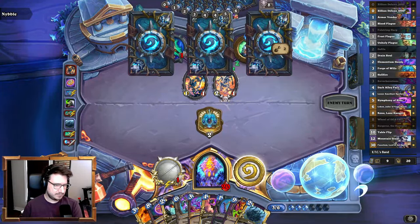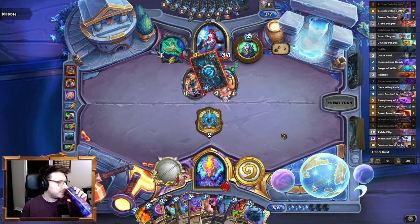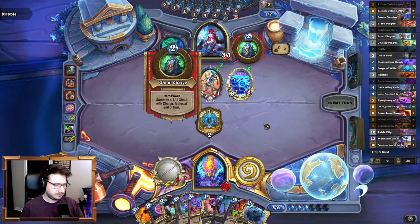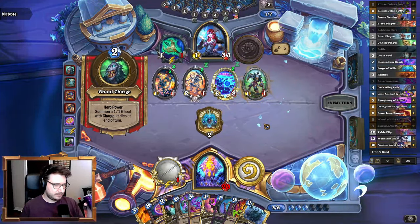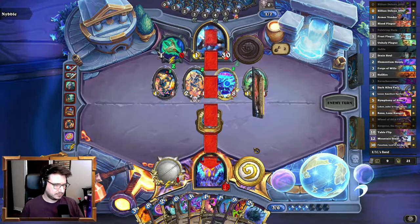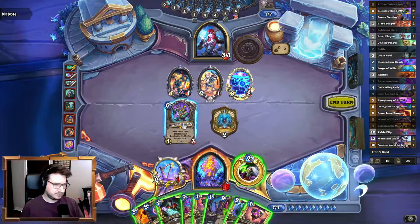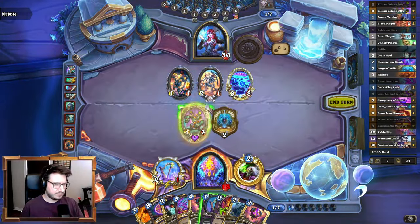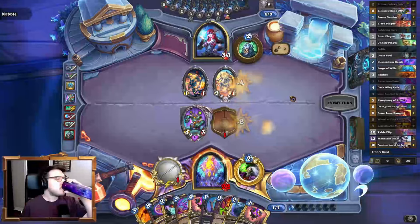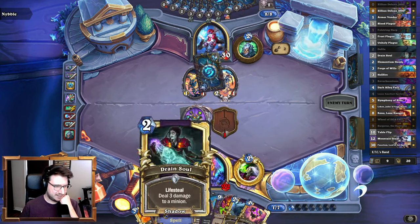He's just not really doing much. Probably Zilliax here, then probably play Sargeras raid on nine. What is he picking? Oh yeah, three-cost card — that's pretty good. Play four more damage, or I could just Zilliax and copy it. We're in a pretty good spot; we have both Harps, lots of healing, lots of removal.